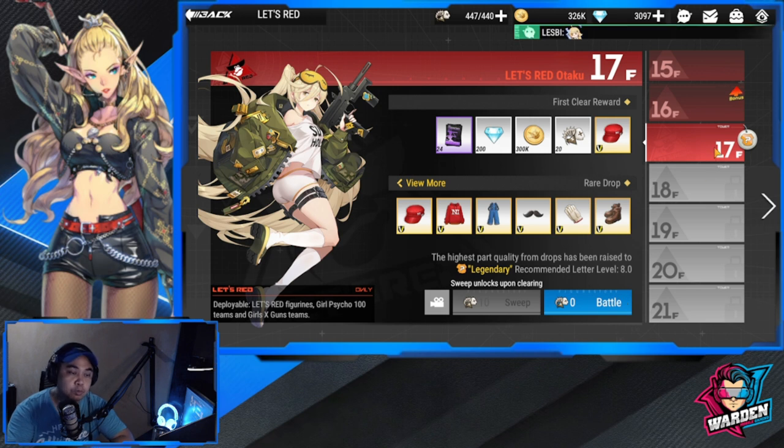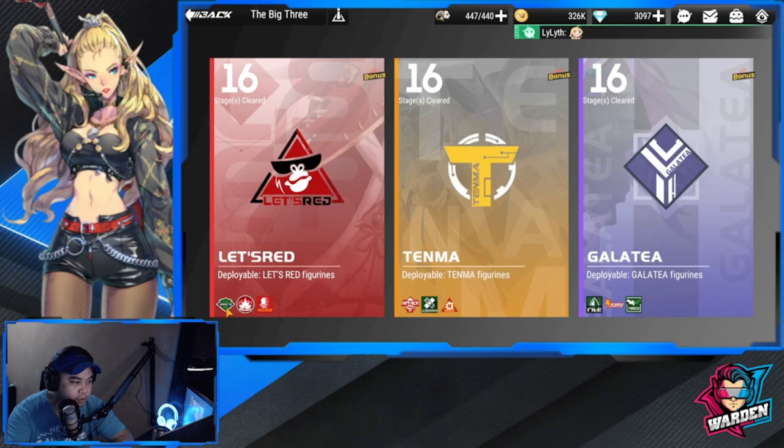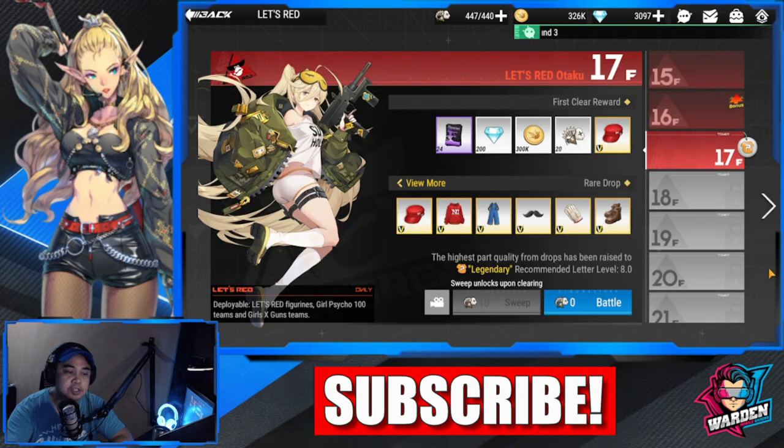I would suggest that you do battle first with the most current stage you have before you do a sweep of the previous one you already cleared. Also check out the kinds of gears each stage gives — there are attack gears, heal gears — different gears for every stage or faction or brand. If you're limited on fish bones, please prioritize what you need unless you want to spend crystals for fish bones to get all three.